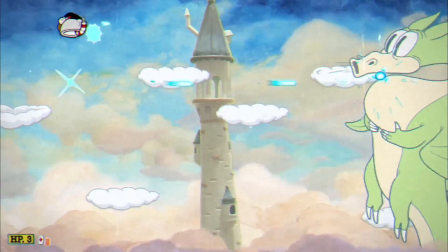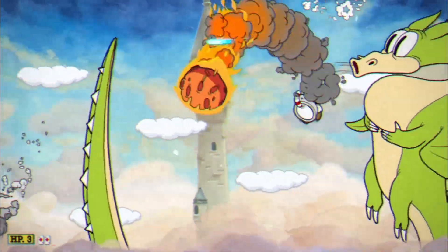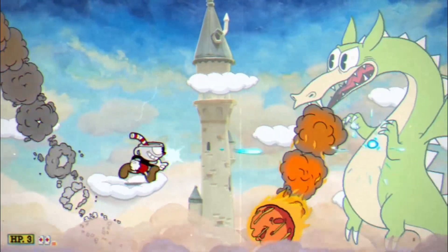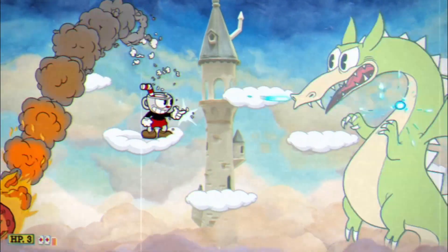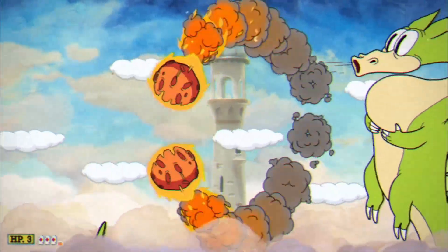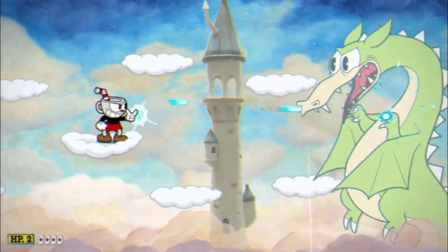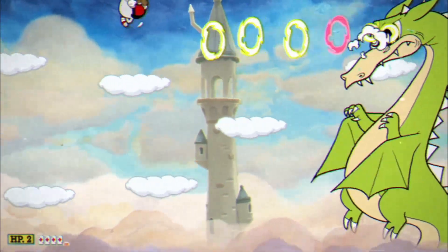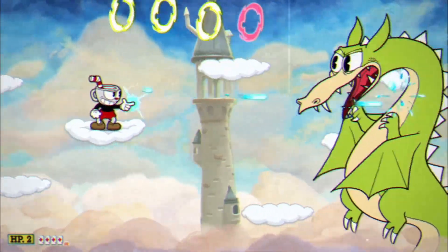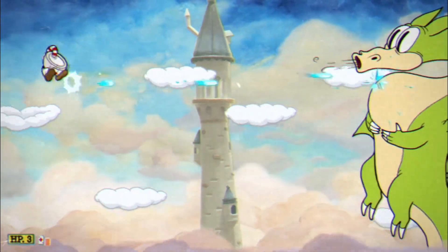The dragon fight is broken up into three distinct phases. The first starts with the dragon on the right as he alternates shooting energy circles and swirling fireballs at you. The energy circles fly straight at you and sometimes provide a shot you can parry for extra special charge, and the fireball swirls from top to bottom and is easy enough to dodge if you keep your distance from the dragon. This is where the peashooter comes in handy because you can provide constant damage from a distance.